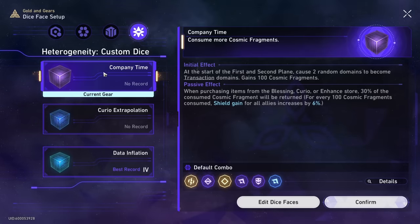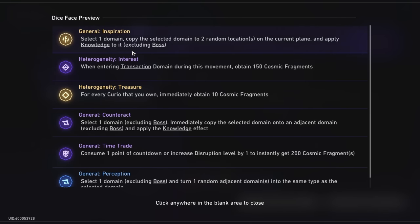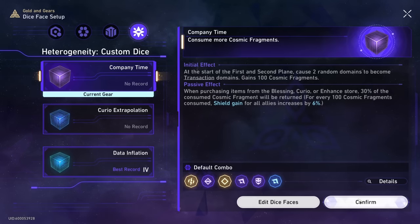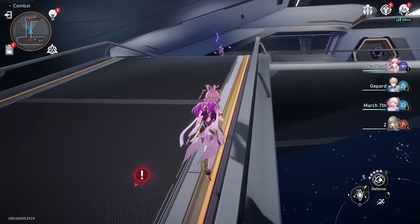We're gonna pick custom dice — Heterogeneity Custom Dice — Company Time. That's the one we're using. Here are the dice faces: basically what we want is to get more fragments or to copy transaction domains, so these are good for that. Also general perception — you can get that as well, but you don't need to. Let's confirm Company Time and start.